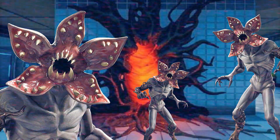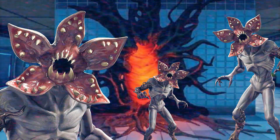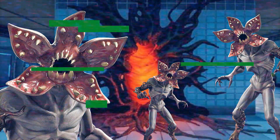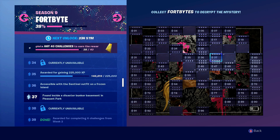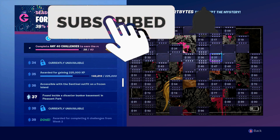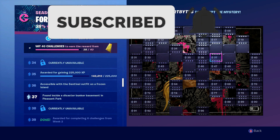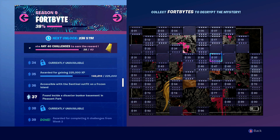Demogorgon's gonna get you if you don't like this video and subscribe. Guys, Fortnite Battle Star number 37 is now available, and the clue we've been given is found inside a disaster bunker basement in Pleasant Park.